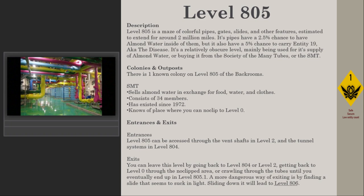Another exit is crawling through the tubes until you eventually end up in Level 805.1. A more dangerous way of exiting is by finding a slide that seems to suck in light — sliding down it will lead to Level 806.